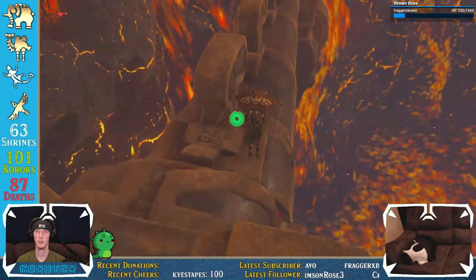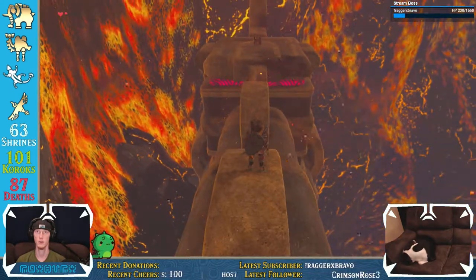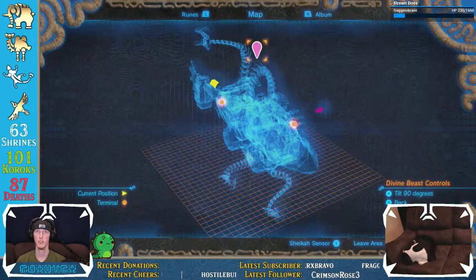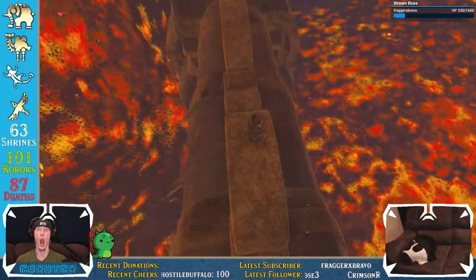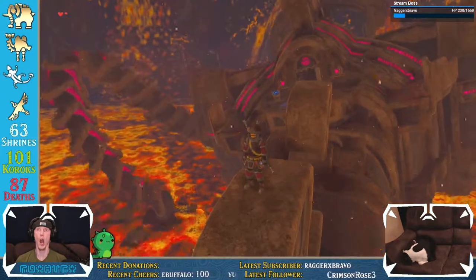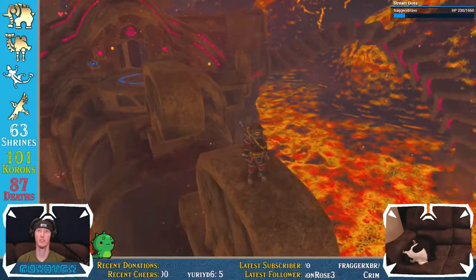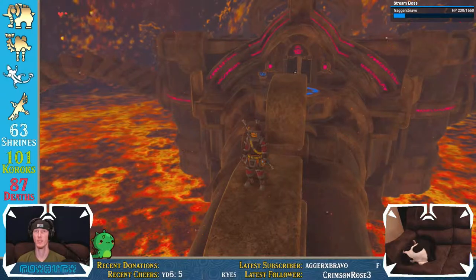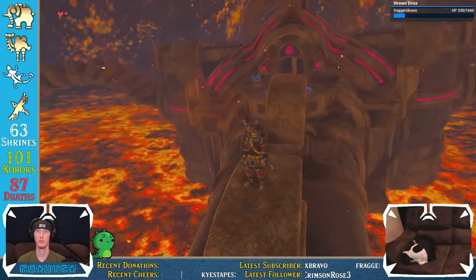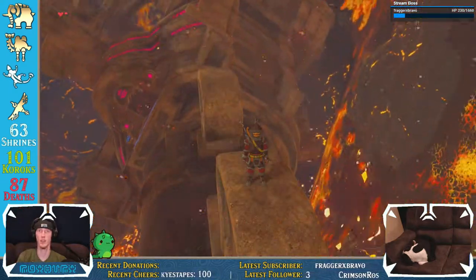Down here. All right, let's rotate him. Oh God, I was very confused. Okay. Tail stays the same. We're good. Whew. That's actually kind of convenient. Then you can just... I thought I was going to fall into the lava.